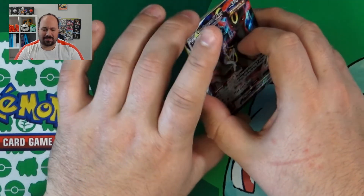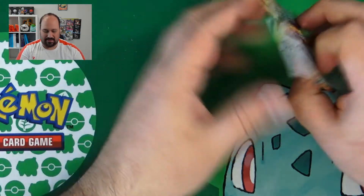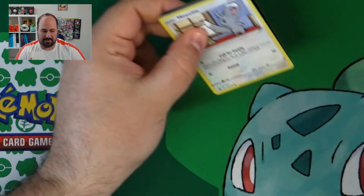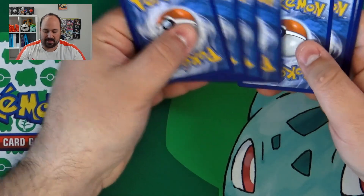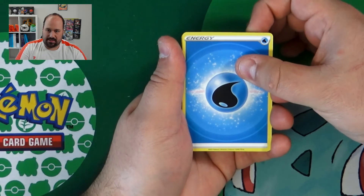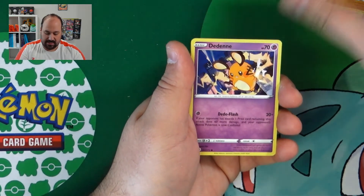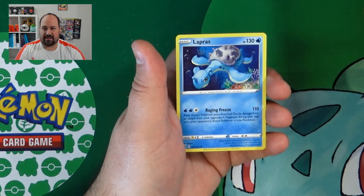From this box we got so many interesting Trainer Gallery cards and only simple pull art from the main set. So this was really full of Trainer Gallery cards. Water Energy, Gabite, Grotle, Berry, Mincino, Baltoy, Snorunt, Nosepass, Dedenne, Clefable — and our last card is a Lapras.